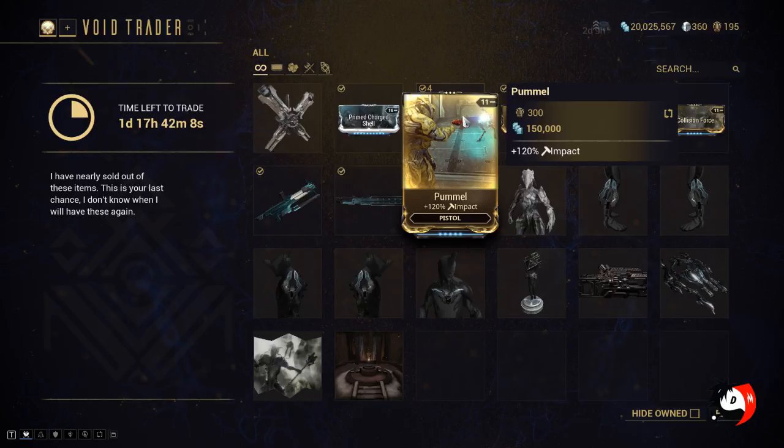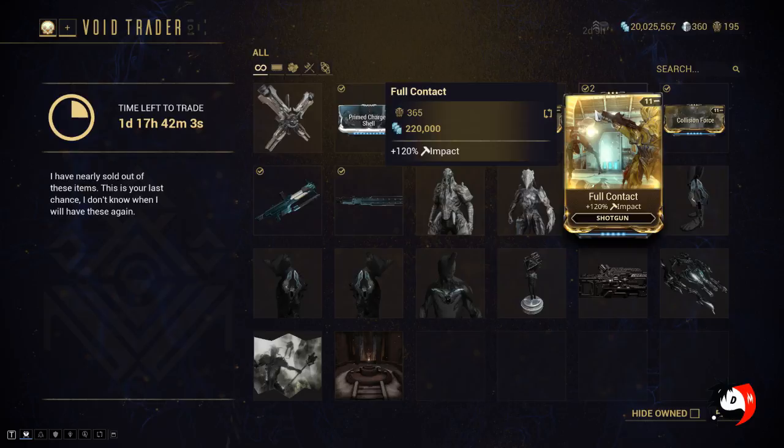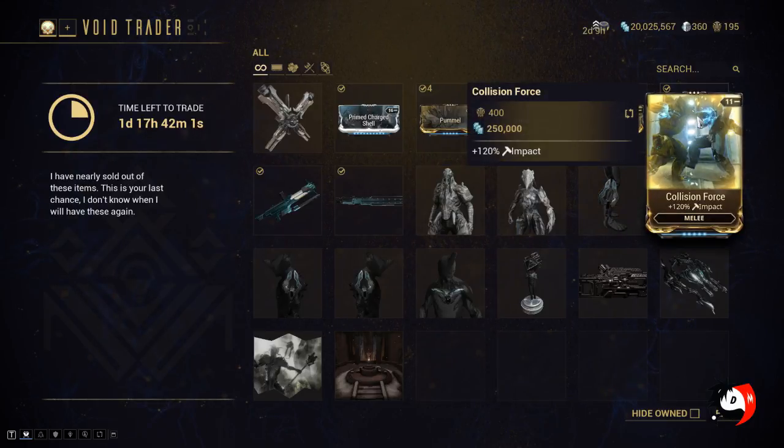Then he has brought the Impact Set: the pistol impact mod, Crash Course for your rifle, Full Contact for your shotgun, and Collision Force for your melee.